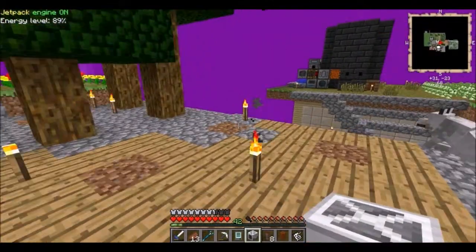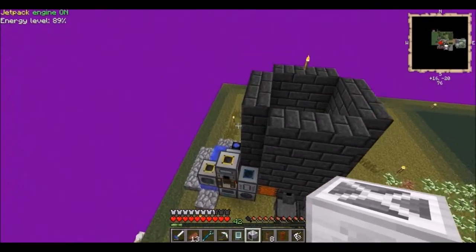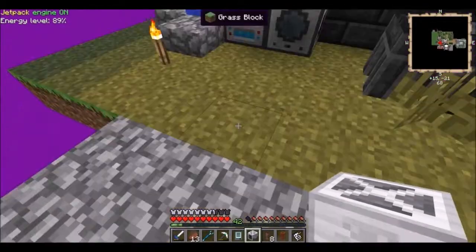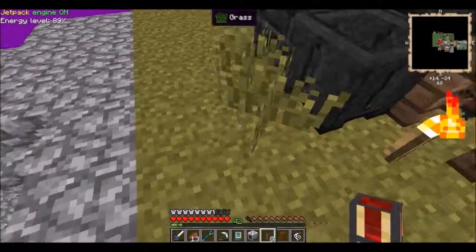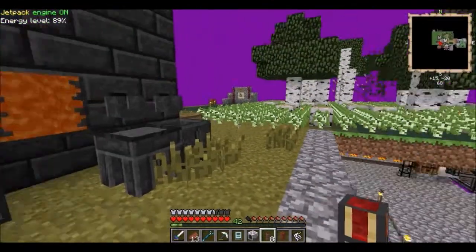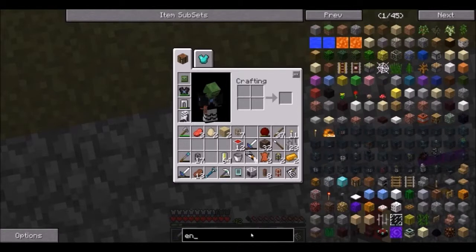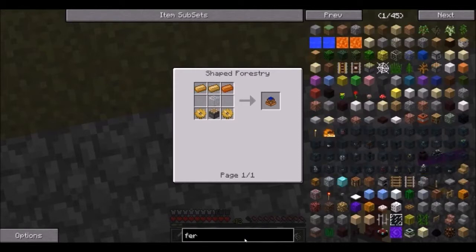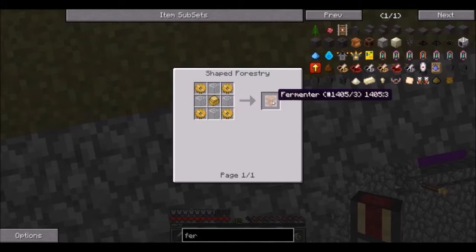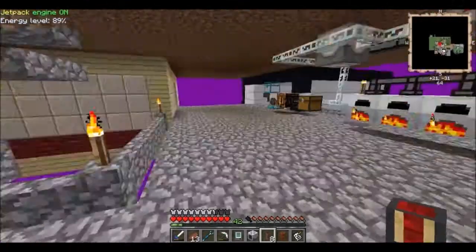Or I can make tesseracts. The best kind of engine is obviously going to be the biogas engine. To get the biogas I'm going to need fermenters, which will ferment saplings from the tree farm into biogas, convert it into Buildcraft power as opposed to IndustrialCraft power, which can then be sent through tesseracts which we will make using the Magma Crucible liquid transposer setup.